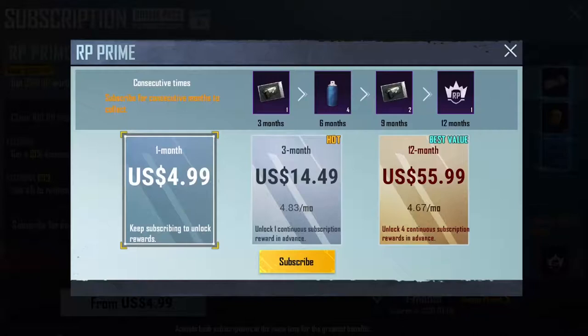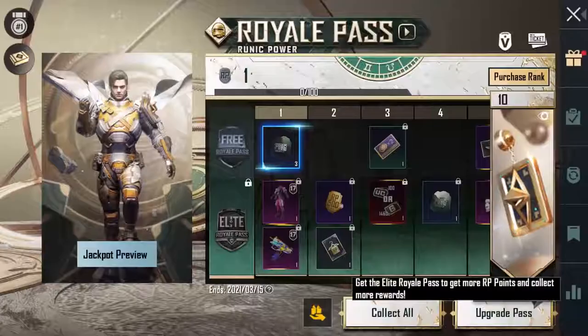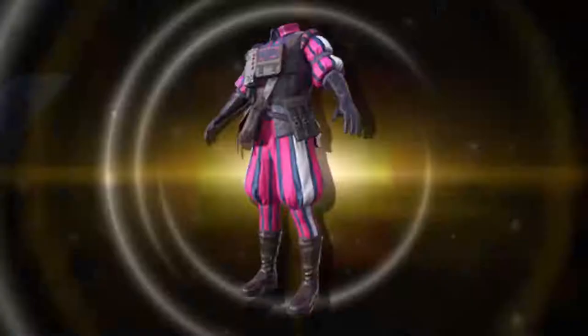RP Prime is a monthly US $4.99 subscription. For each subscribed month, you can collect: 1. A 300 UC voucher that can be used for in-game RP purchases, Royale Pass Upgrade points, and redeemable items included.